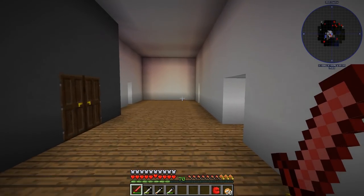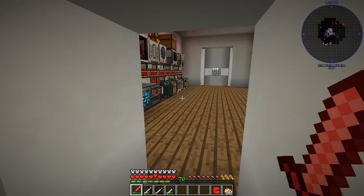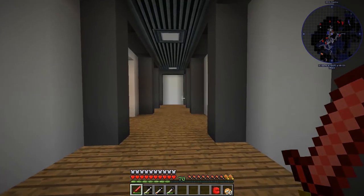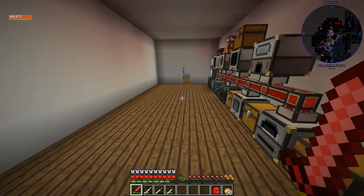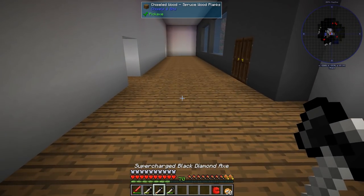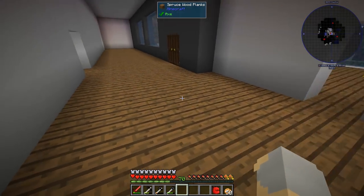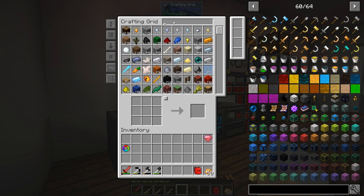Hey guys, WelsNight here and welcome back to another episode of FTB Horizons 3. Do you notice anything different about the house? If you answered there are no more torches spammed all over the floor, you are correct. Basically between episodes — thanks to a comment that reminded me this was a thing — I went ahead and made a template for Chisels and Bits, and replaced some of the spruce wood planks with Chisels and Bits blocks.